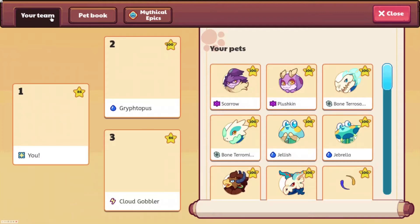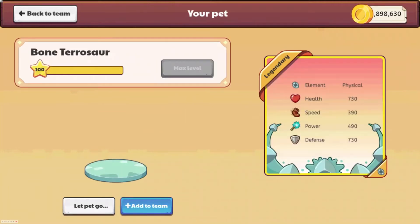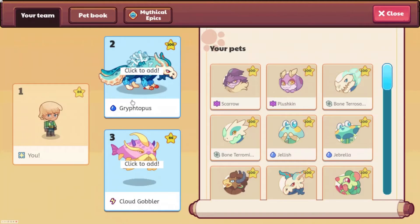So we are going to go ahead and put these on. Bone Pterosaur and Bone Terramite — they are physical. Let's look at their stats. They are legendary. Their element is physical. Now that I see it right here, it makes it look a lot cooler. Health: 730, so it has a lot of health. Speed: 390, I don't think that's very high. Power bonus of 490 — that's like mid-decent. And defense of 730, which is very high, so we are going to put that on our team.